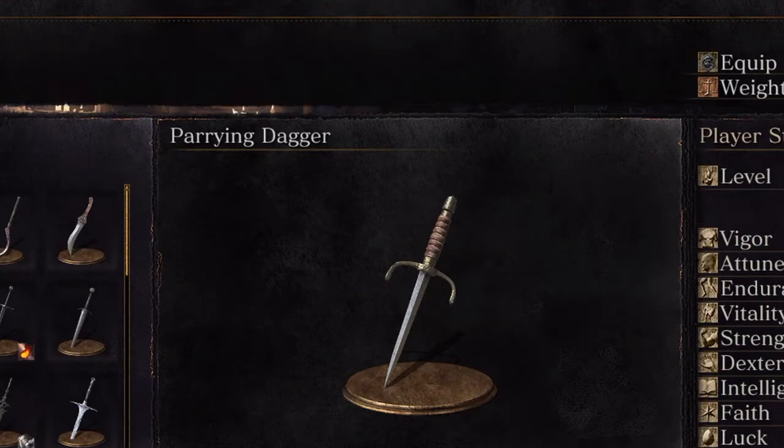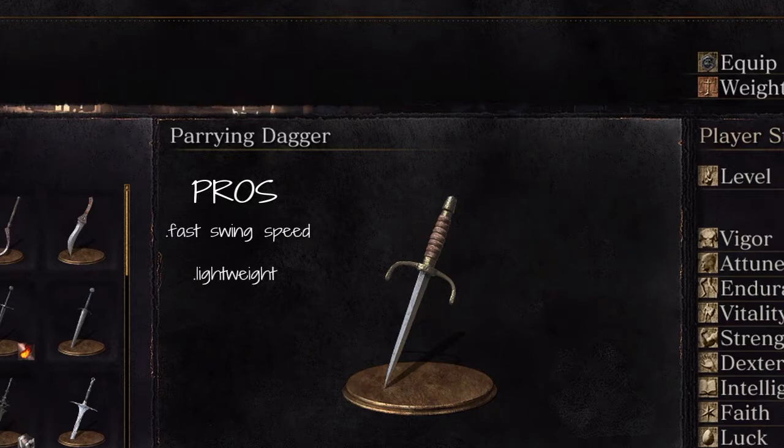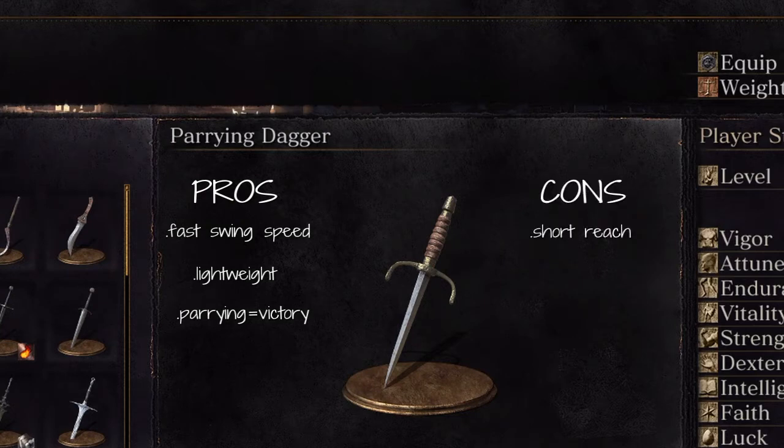Looking at the pros and cons of the weapon — Pros: it's very fast, it's also very light, and when you do land a parry, it's very effective. On the con side: it is very short, it is also very weak, and parrying can be difficult. So, do not use this if you're faint of heart.